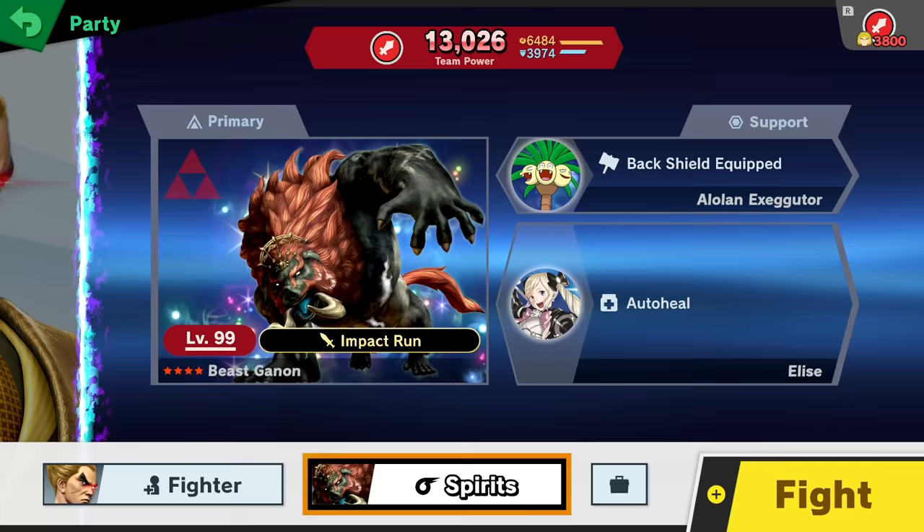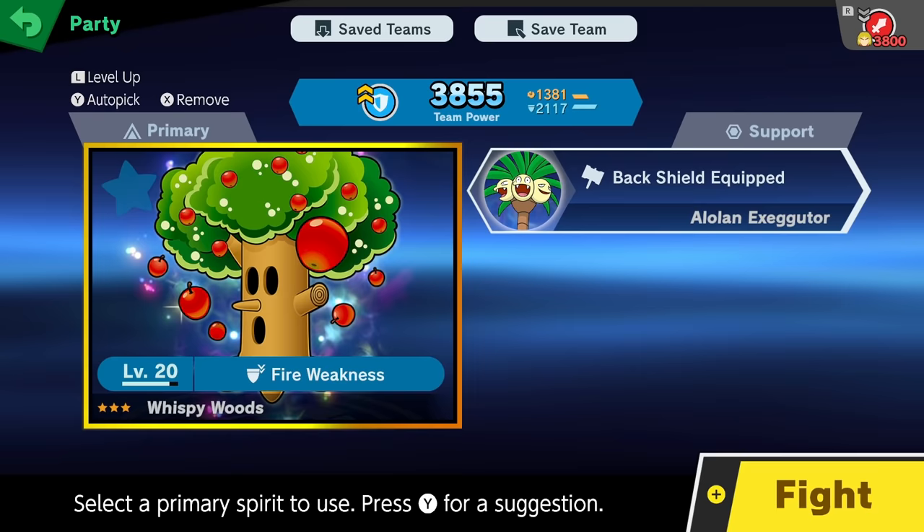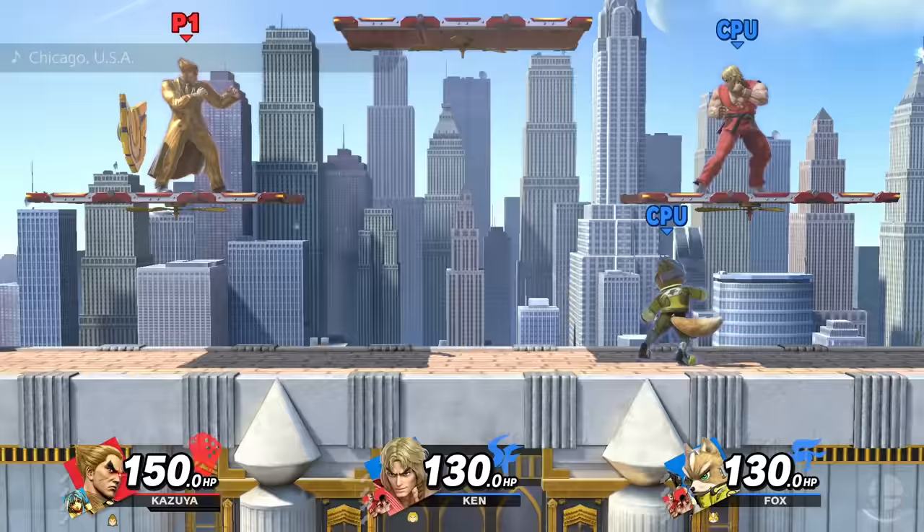Let's choose our spirits wisely. We want blue. Sure, let's do this one. Don't want to make it too easy on us — sometimes I do though. Kazuya with the golden suit.